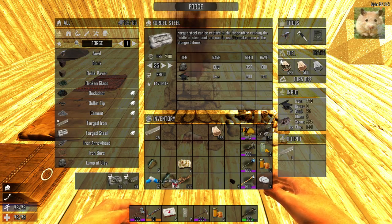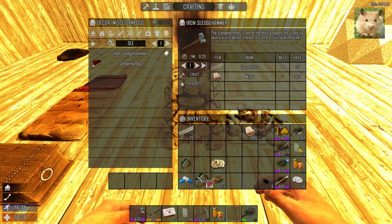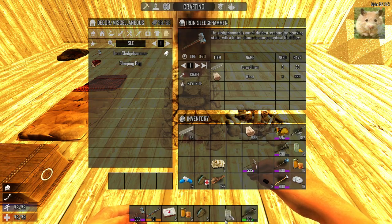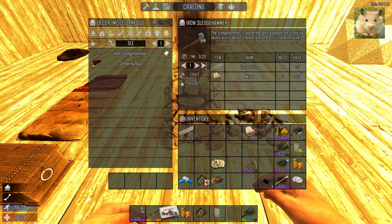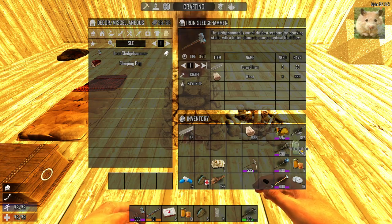Ready with the bandages. Make sure I got this set. There are hunting antibiotics, bandage, first aid bandage, first aid kit, green alcohol. I'll put the stack of 10 there.